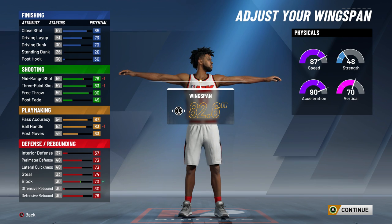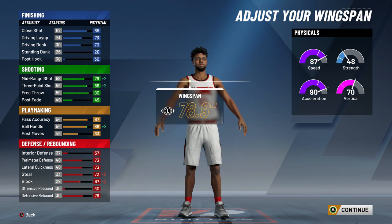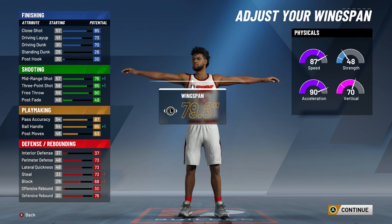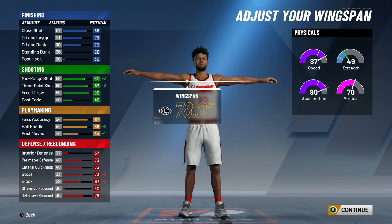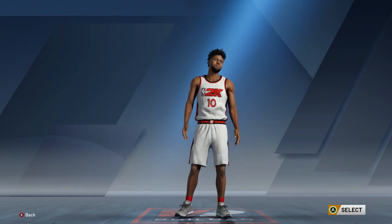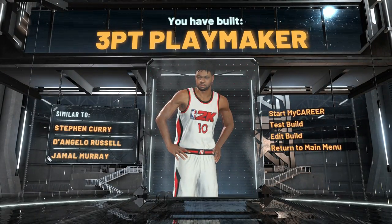I was seeing what would happen if I put my wingspan up instead of down — I can actually put it all the way up and still speed boost. Once you hit 95, you play off your performance, so if your performance is good you go up in overall and get a plus-one to all your attributes. So at like 97 I would still be able to speed boost. I play the one but sometimes I'm at the two and I don't really get to shine as much.